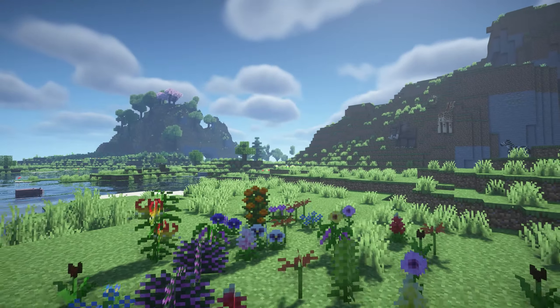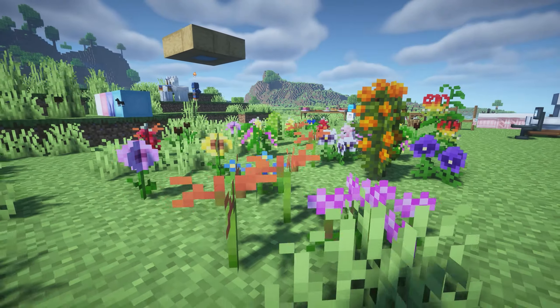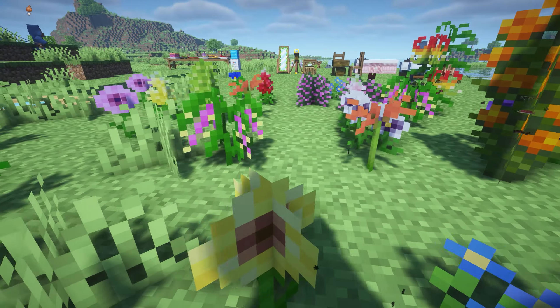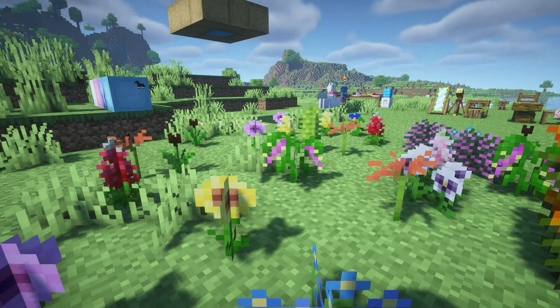Next up we've got the Minecraft mod called Just A Few Ohana, and this adds some really cute flowers to the game which kind of fit in with all the other flowers in Minecraft. It just adds a bit more decoration to the world. It's such a cute Minecraft mod and I definitely recommend it — it's so simple, just a small little tweak.